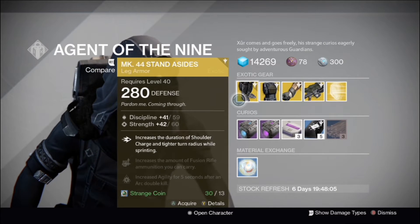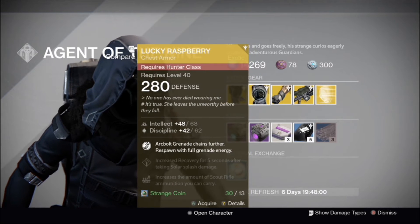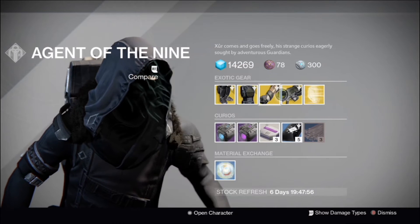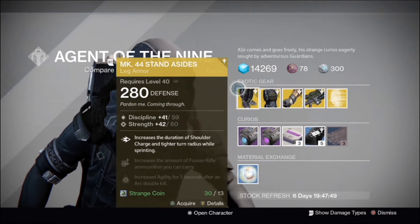Xur this week is selling the MK-44 Stand-Asides for the Titan class, the Lucky Raspberry for the Hunter class, the Claws of Arim Kara for the Warlock class, the Patience and Time, and the Legacy Engram for helmets.